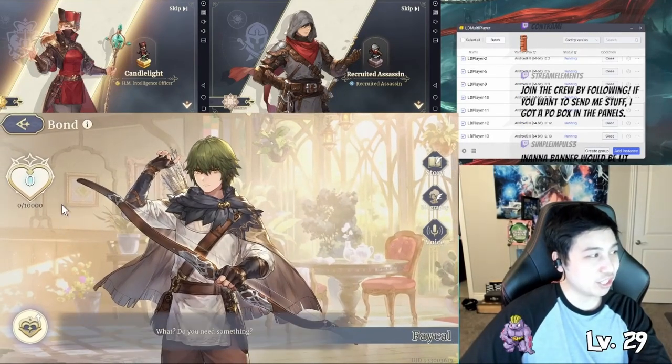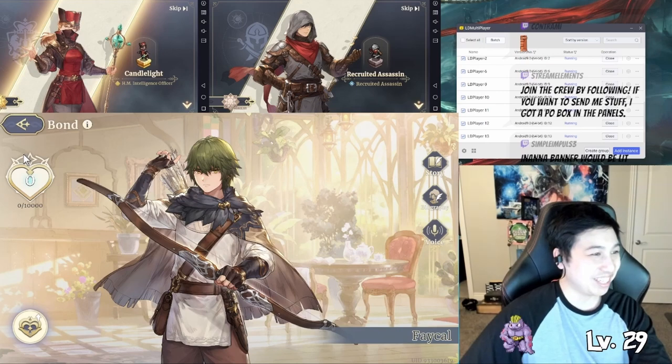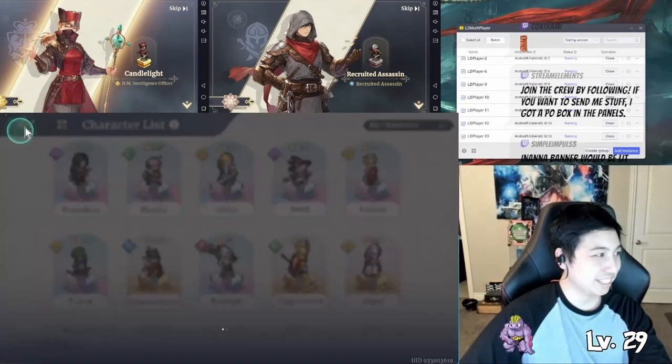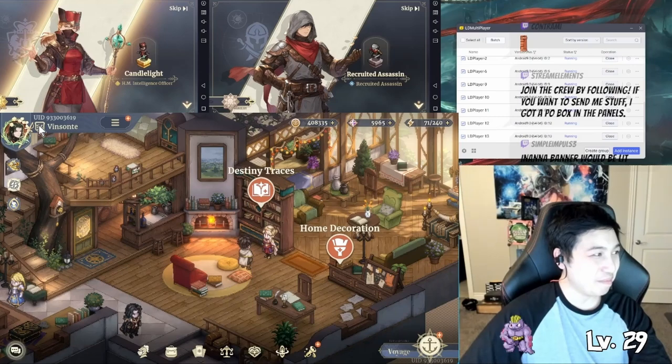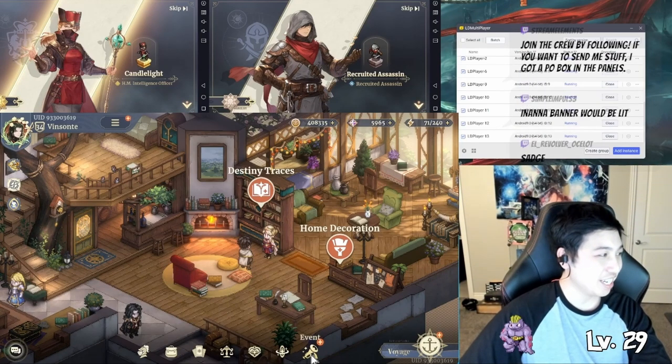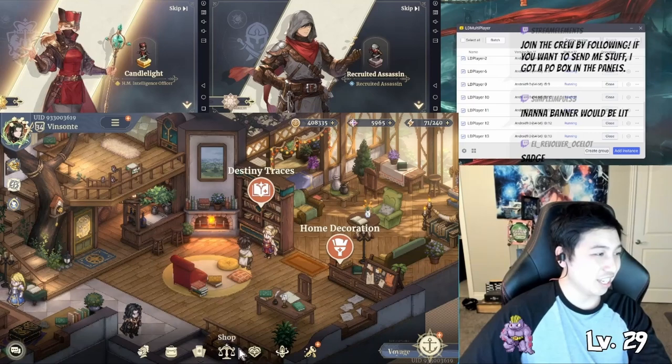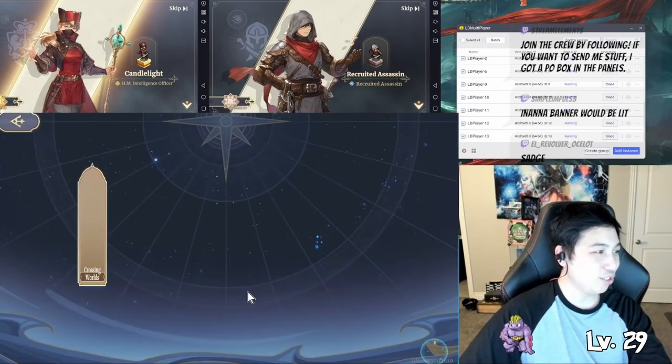I didn't use them at all so nothing, right, nothing. So that's one thing you want to just make sure you click there. I don't know if it's once a day or whatnot, but you should click on that. And also, if you run out of new stages to run and you need stamina to run stuff, just do star trial.